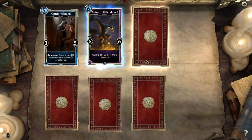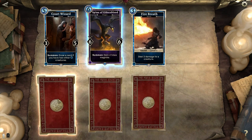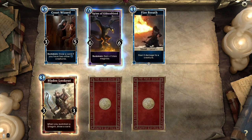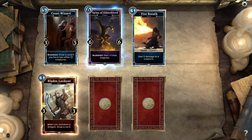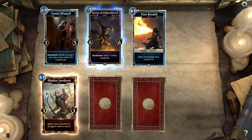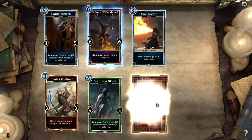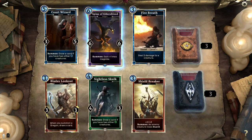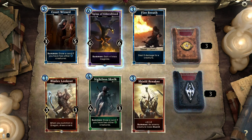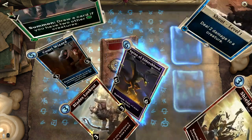Court Wizard — got one of them. Spine of Elder Blood — I like that, more and more of those, can't have too many. Fire Breath is a shout that deals 2 damage to a creature, pretty nice. Blades Lookout — ooh, it's a foil! When you summon a dragon, draw a card. 3-3 for 3 magicka — can't complain! Sightless Skulk again. Shield Breaker: 2-2, enemy creature loses guard. I like the Blades Lookout and the Spine of Elder's Blood. We're getting down to the skinny here — I'm really hoping to get an epic card.